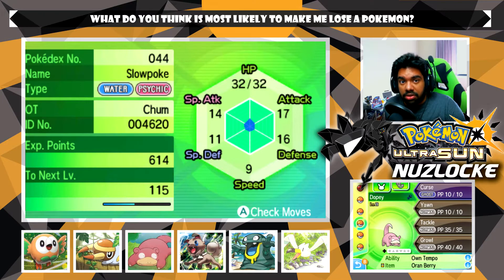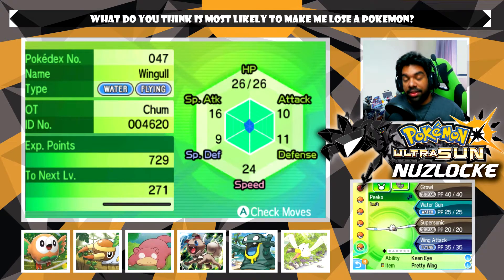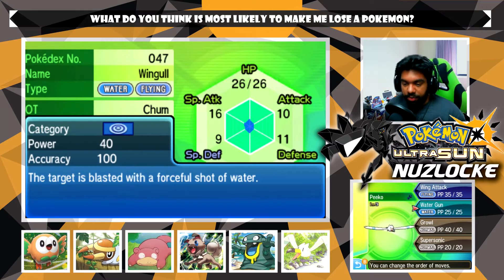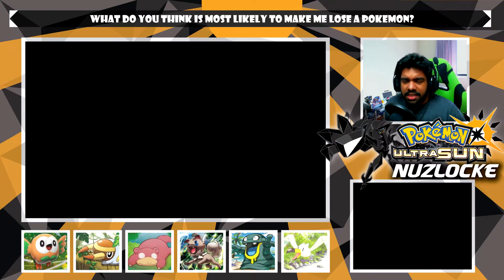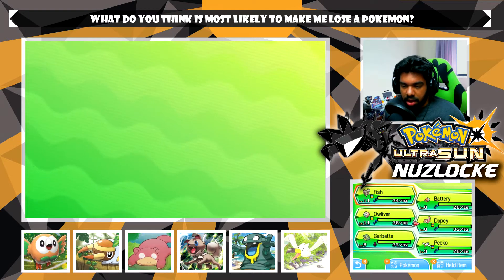Then we have Dopey, our Slowpoke, with Curse, Yawn, Tackle - not too useful yet. Hoping we'll learn a Water Gun or Water-type move very soon, but Yawn is going to be useful for catching Pokemon, which is great. Then we have our Garbodor, the female version of Garby, who has an incredible nature - minus Special Attack for Defense, that's awesome - rocking Pound, Poison Gas, Harden, and Bite. Finally we have Pico with Water Gun, Growl, Supersonic, and Wing Attack.